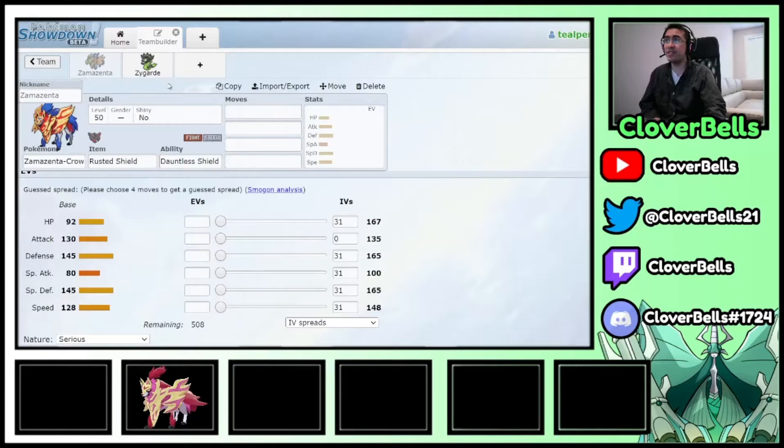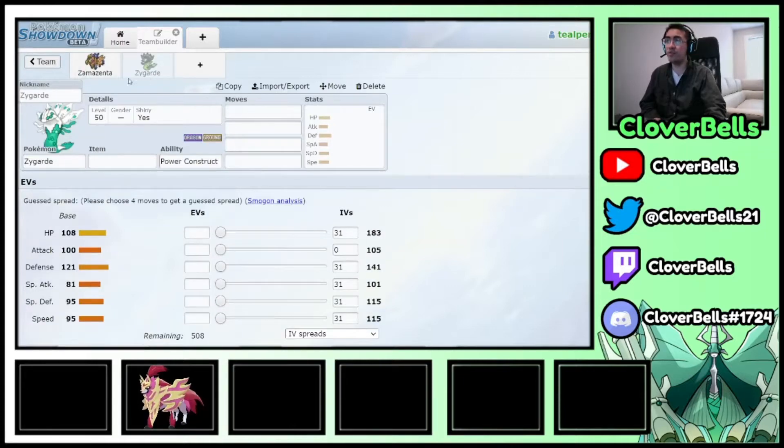So why pair Zamazenta and Zygarde? Zygarde in a single-restricted format was too passive — it needed help to set itself up, and a restricted slot that's passive isn't what you want. Zamazenta is similar: great in a dual-restricted format where it can enable partners, but by itself it's a little lackluster compared to Zacian offensively.